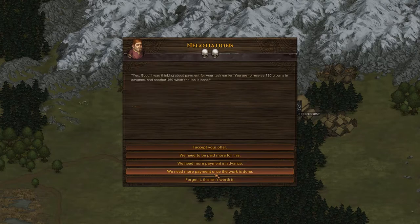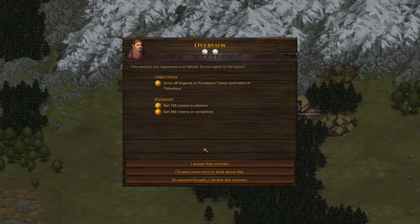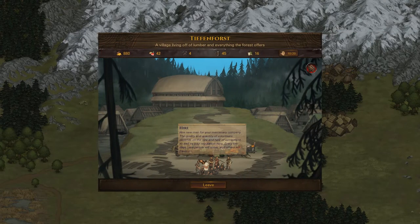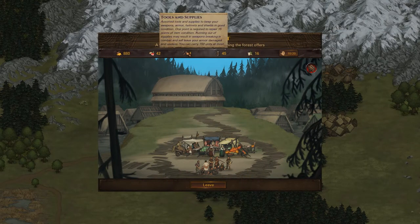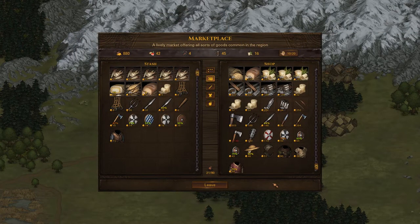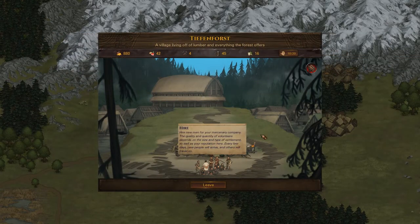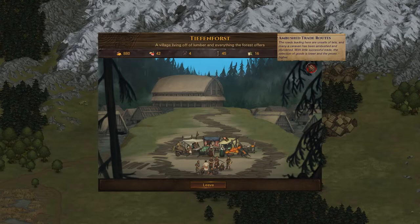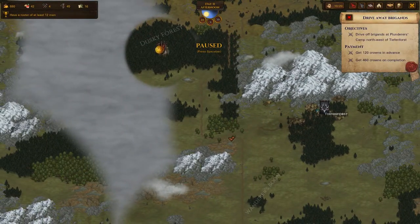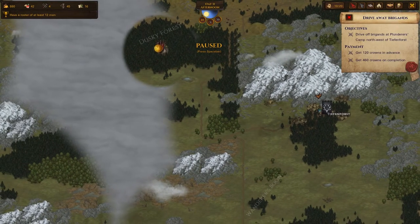A brigands mission — two skulls, but honestly the skulls don't mean much. They're kind of a general guideline as to how difficult the mission is, but the crowns is what you're looking at. The 500-something total we're getting for this mission means we can probably handle it in our current state. These guys have ambush trade routes — it would be nice to trade with them before we cleared this, but at the same time I'm looking to build my reputation up with these guys too.